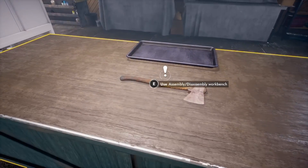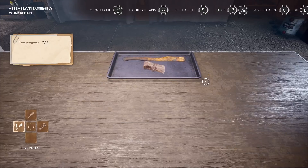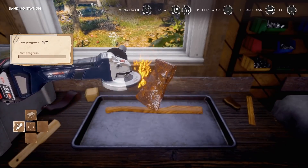Next job should be extremely easy. It's an axe — it's literally two pieces. I'm glad these things are easy, at least for the start. There, I did it. Yay. Can you use an angle grinder on wood? Well, in this game, you can.